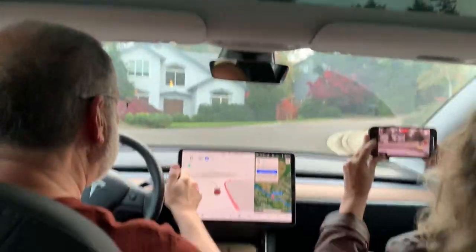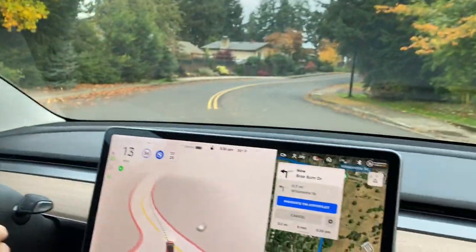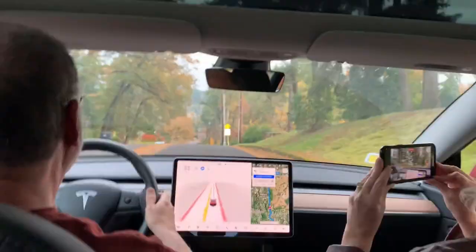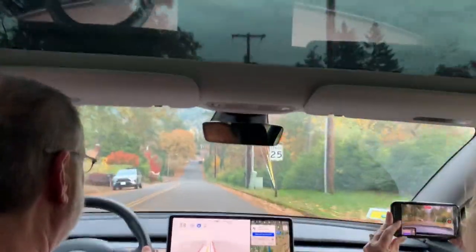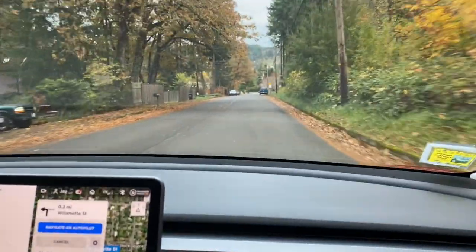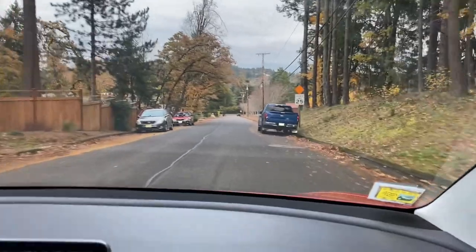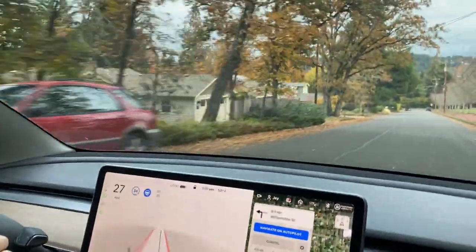We're pulling up to a stop sign. She wants to make a left — she has the turn signal on. Stop sign, okay. She's looking, she makes her turn and away we go — holy moly! Does she see that 25 mph zone? She knows it's 25 but why is she going 34? Well, I have the settings set to drive nine miles over the speed limit. I'll adjust that at the next stop sign. There's a car here; she slowed down for that pedestrian.